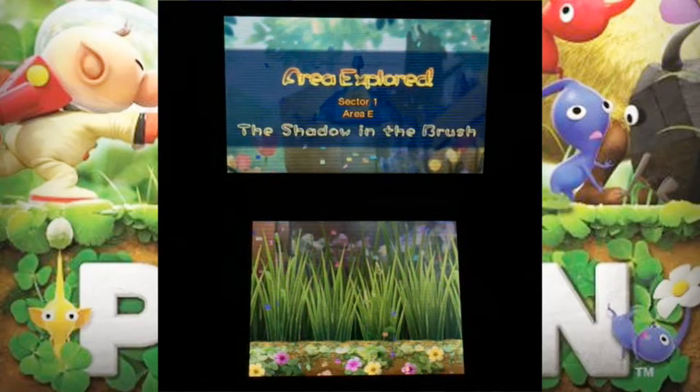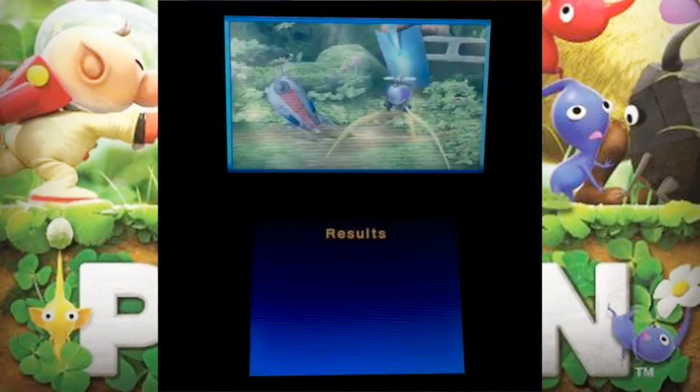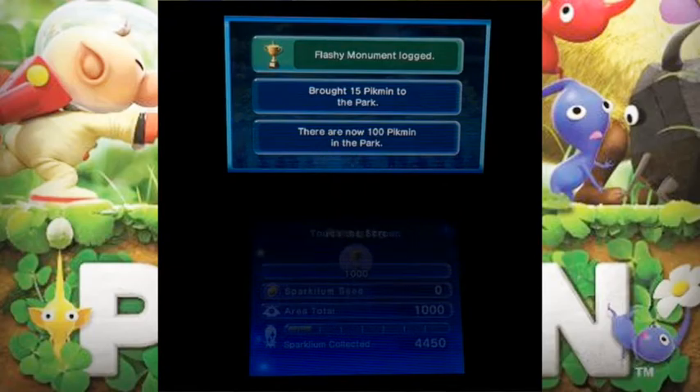Here in Area E we've finished the Shadow of the Brush. That was a little easy — we just defeated the Bulborb. We've been raising up to more than 4,450 sparklies. That's how much we've raised so far. Let's go on to the touch screen.